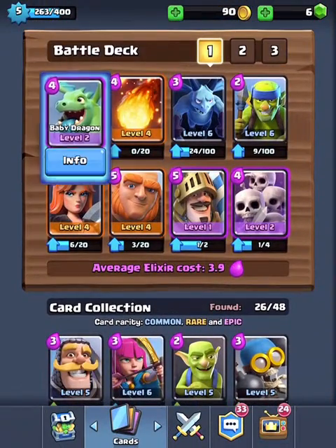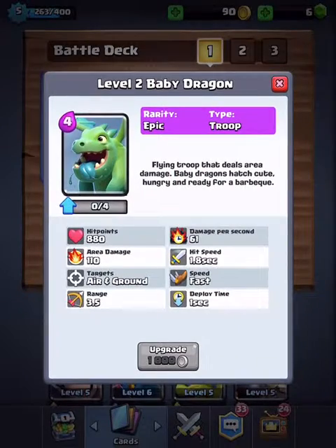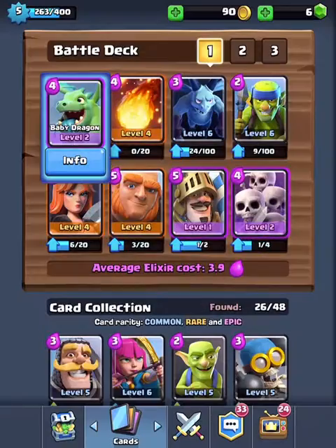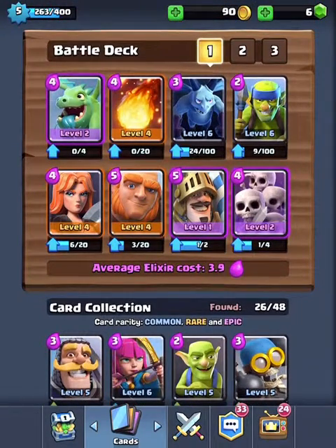First on my battle deck, we have a Baby Dragon level 2. He's really good for damaging — definitely expose. He's pretty good for tower damage and mainly just taking out hordes of troops, like Skeleton Army.